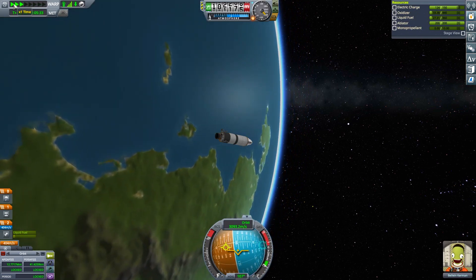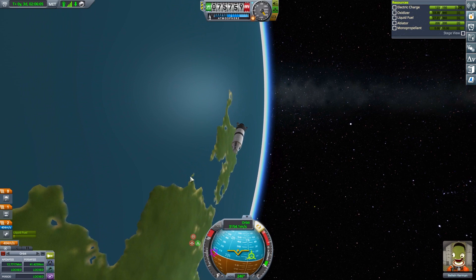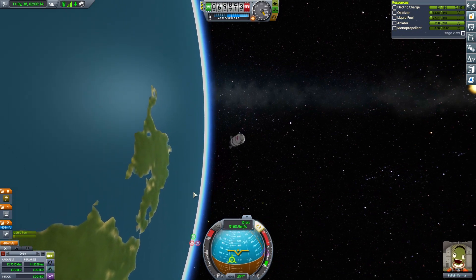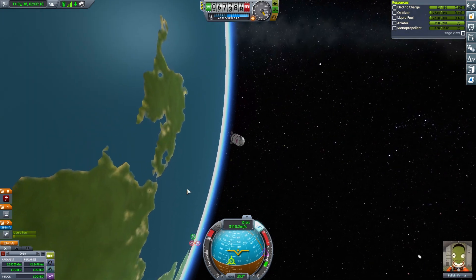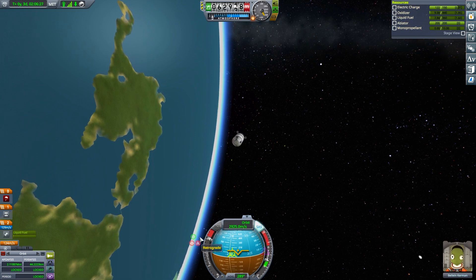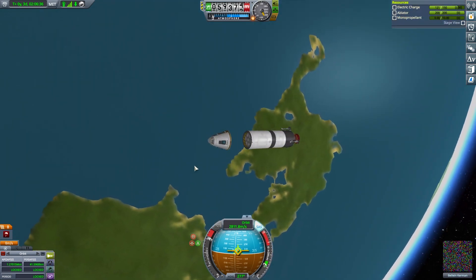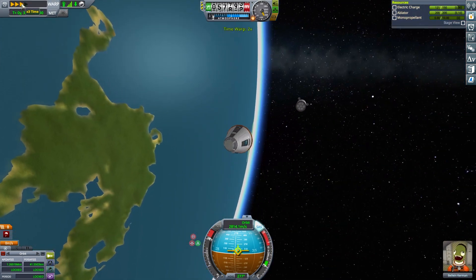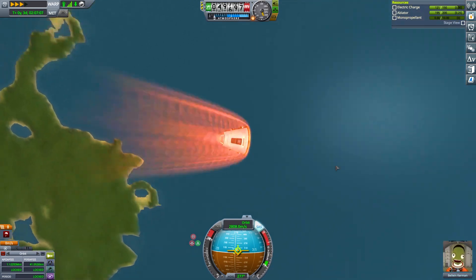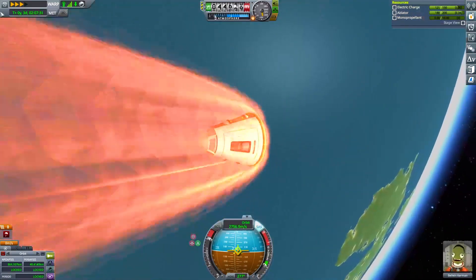That would have been awesome landing near the KSC. We're going to put ourselves into retrograde. Do I burn this now? I'll do that and fire that — there we go, just a bit of that. Then we go retrograde and just burn that fuel off because it's going to help a little bit. So what we have is a pod, a parachute, a heat shield, a battery, and a Kerbal. You can't see the battery in your head there — the battery's up here, which is nice.